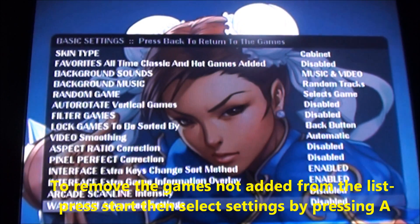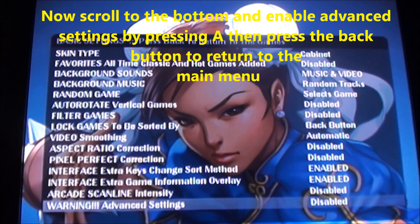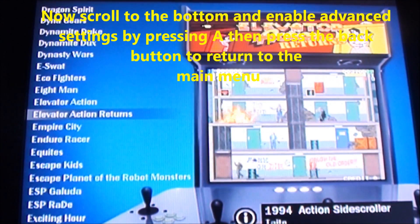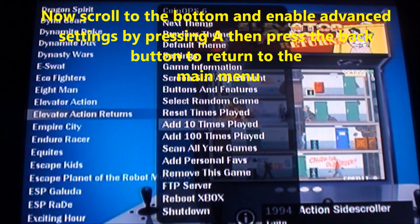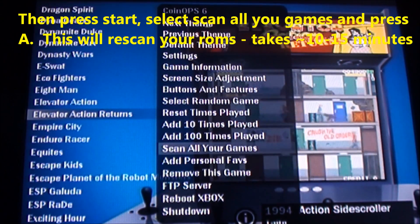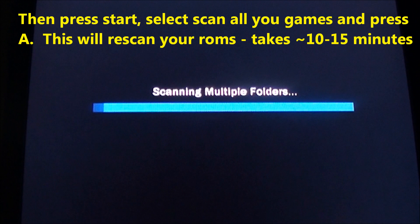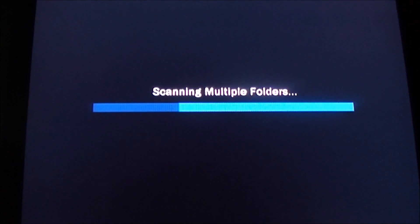Go to Settings. To enable the advanced settings, just hit A, then back. Then hit the start button again and you can go down to scan all your games, then hit A. Now it's going to scan your games — this will take a few minutes. It will remove from the list the games that we deleted. So it won't be 700, it'll be like 695.